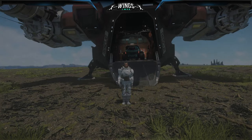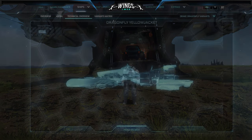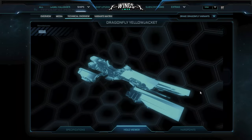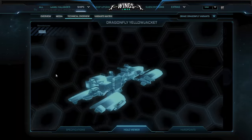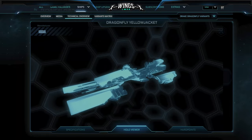Star citizens, speaking today we are going to look into one of the most underrated hovercrafts in the game: the Drake Dragonfly — and not just any, the Yellow Jacket. If this video is good for you, helps you, and you like it, please like, subscribe and share it with your friends. Now let's have a look at this beauty — even in the holo viewer it's an amazing ship. It's a hovercraft with a max speed of 160 meters per second, really cool to take on the ground and have fun with.